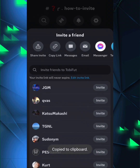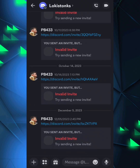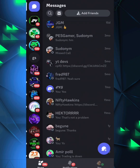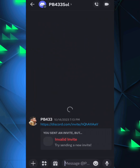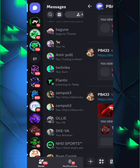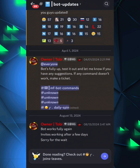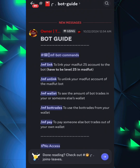Once you've done that, copy the link and send it to a friend. I've sent it to a second account of mine. Your friend just needs to join the Discord server, and once they do, you've got yourself invite rewards — it's actually 10 bot trades per invite.